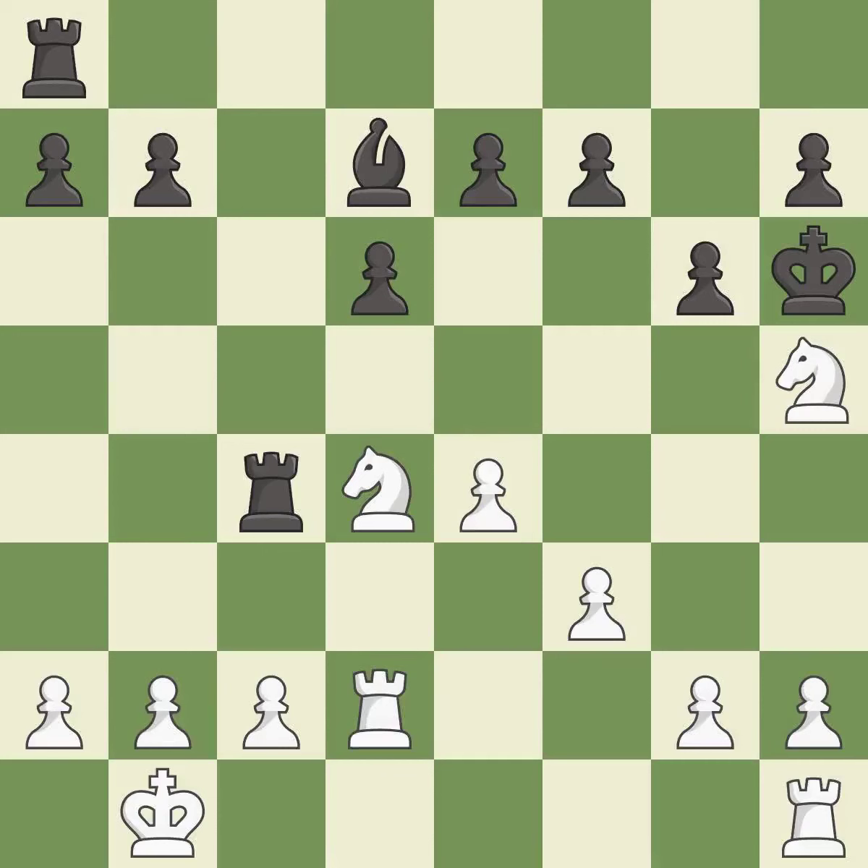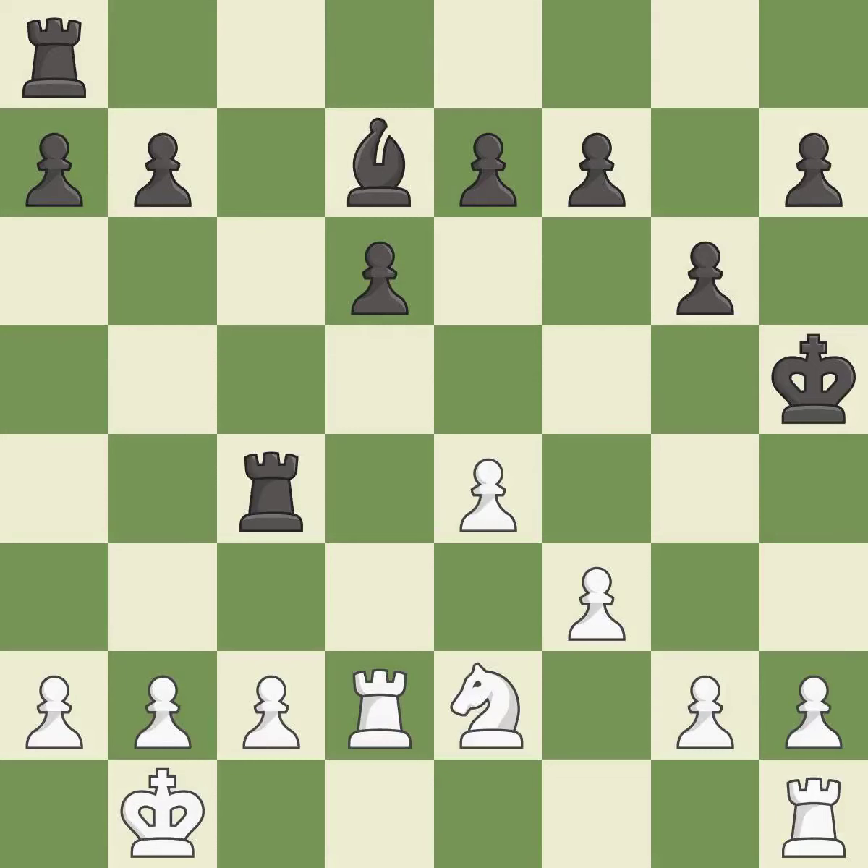This is an equal trade. This is the only move that works — it is a great move. It is best, though this ignores an opportunity to develop a rook off its starting square — it is an inaccuracy. This allows the opponent to kick a rook — it is an inaccuracy. The opposing rook is kicked by a pawn and must now move or be captured, threatening to win a rook — it is best.